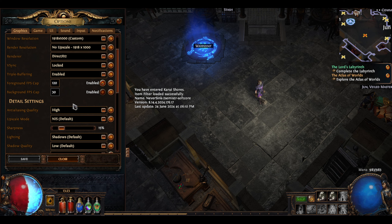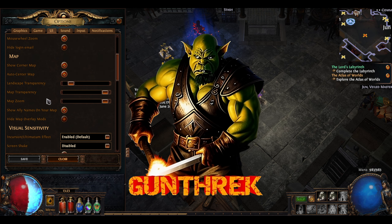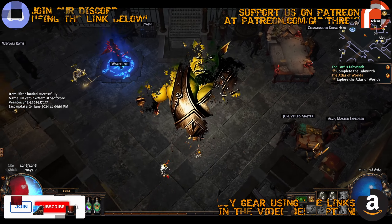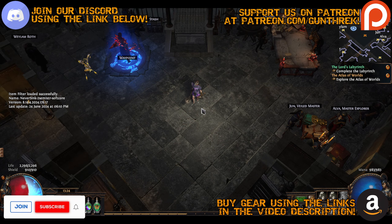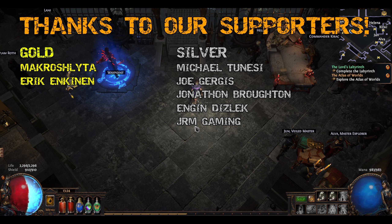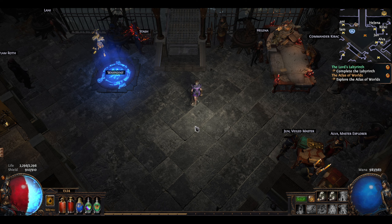Hello everybody, and welcome back to Path of Exile. In the last episode, we finished up the campaign story mode with our Shadow Assassin that was a Blade Vortex build. He's still around, but I'm kind of shelving him for now because we did the entire campaign with him, and I'm ready for something a little bit different. We're in the endgame now, ready to do mapping.